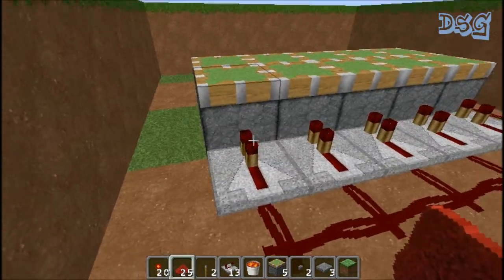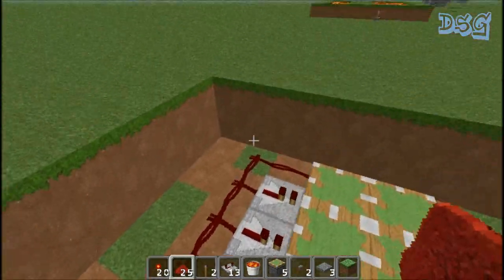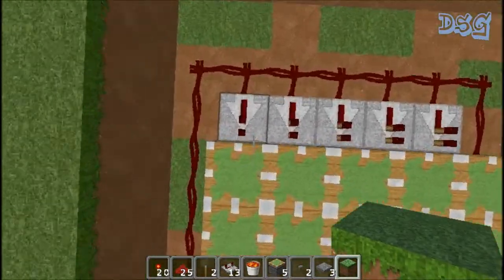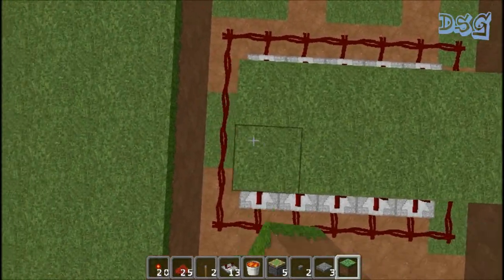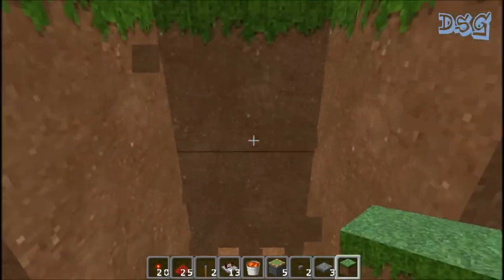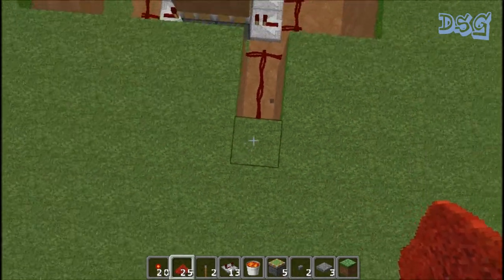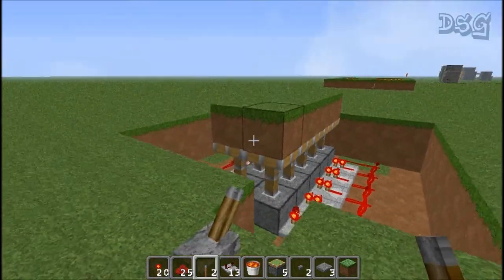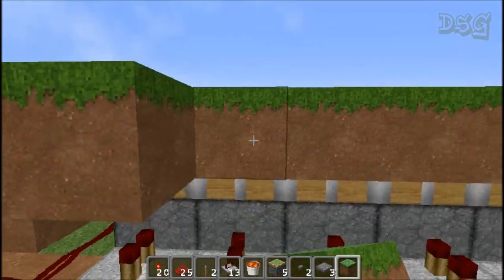Wire it all up — you can choose which side you want your switch to be on. Really easy and simple, not a problem. Someone asked so I'm more than happy to help out. We're going to run a switch off about here — put a block over top like that. When you get to your house and don't want mobs or anyone following you, that pops up. Then we fill all this in and cover everything.